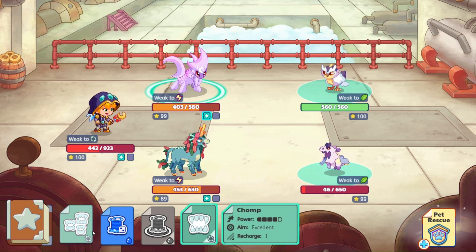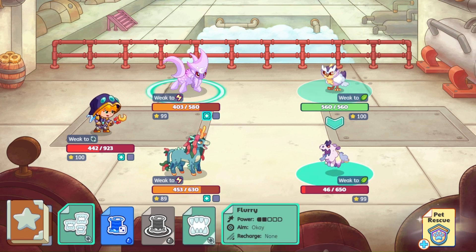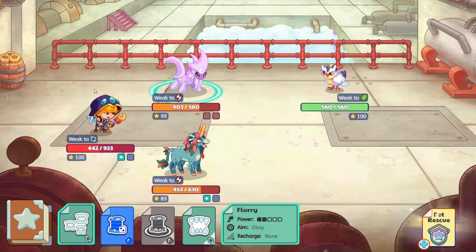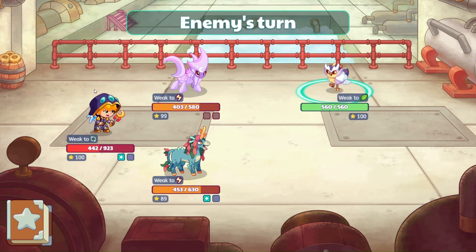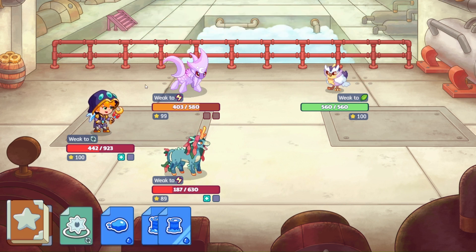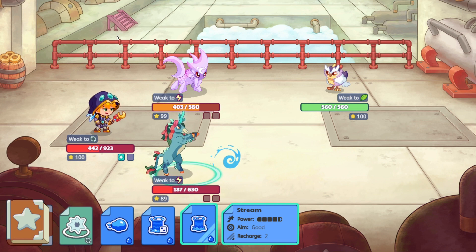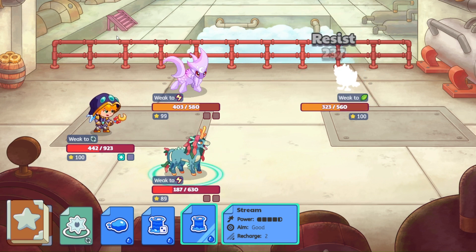Kind of wanted to save Chomp for that. I should be able to land one Flurry and that should be enough — we got two in there. We've just got the Browl left. 266 right there — that's going to hurt. And Stream — let's see if that lands — 237.